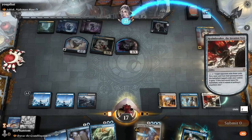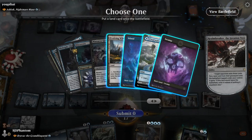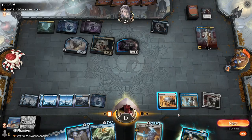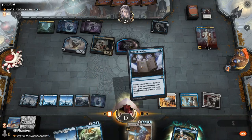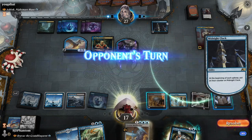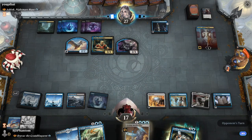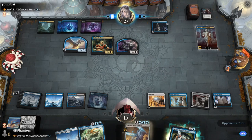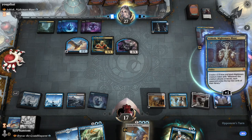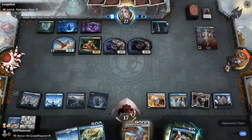Let's start with the Invasion Tree — get a land, let's go grab an Island. Then play the Folio. Can activate the Folio — goes up to seven, this is fine. Next turn we have River's Rebuke — gonna be a high value River's Rebuke.